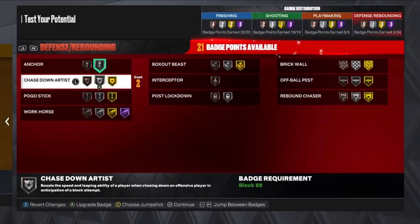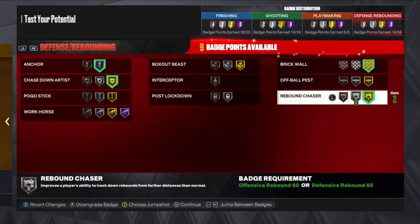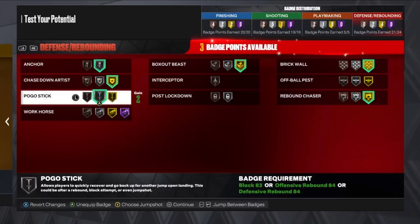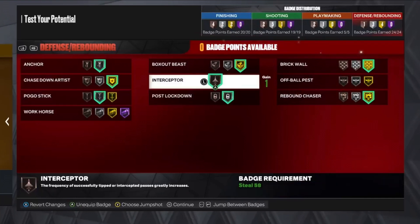Now the defense — Anchor on silver, that's honestly not that bad. Chase Down Artist, Brick Wall, Rebound Chaser, Box Out Beast on gold. Then Silver Pogo Stick, Silver Post Lockdown, and Bronze Interceptor.